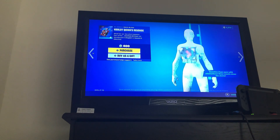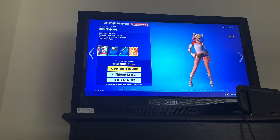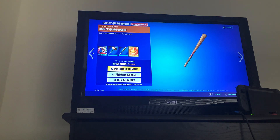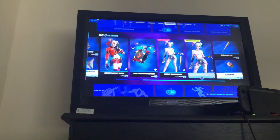Harley Quinn is back — the Harley Quinn Revenge back bling, the OG Harley Quinn back bling Punchline, the pickaxe Punchline, and the Harley Header pickaxe. There are also quests too. You can get it separately as well.